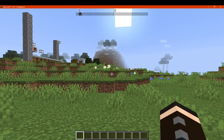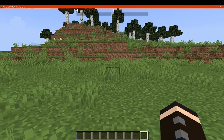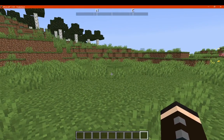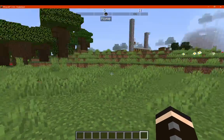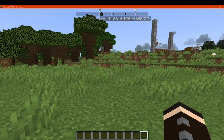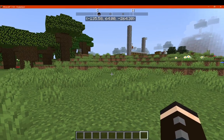Using the keybinds I've set, you can see there are waypoints displayed on the compass. That's the home one there, and you obviously have the ability to remove it as well.